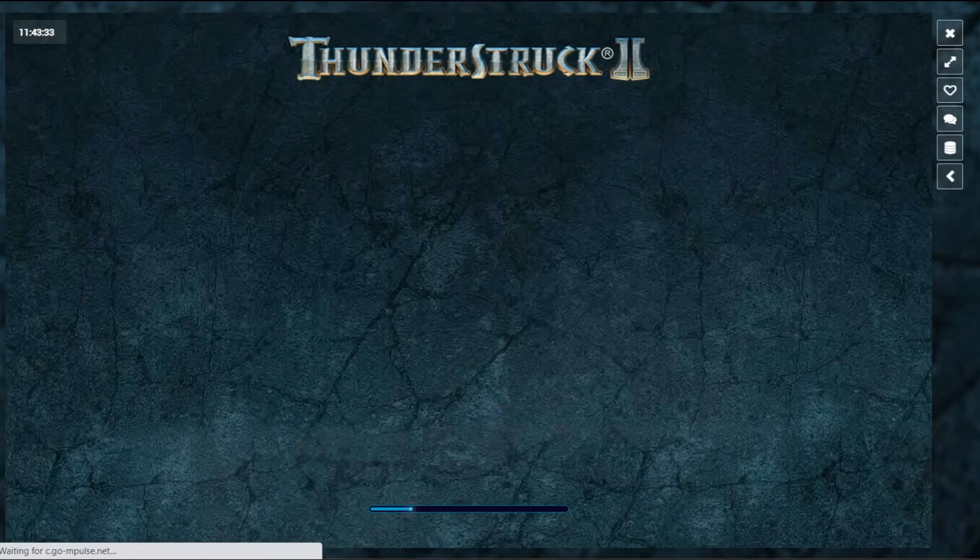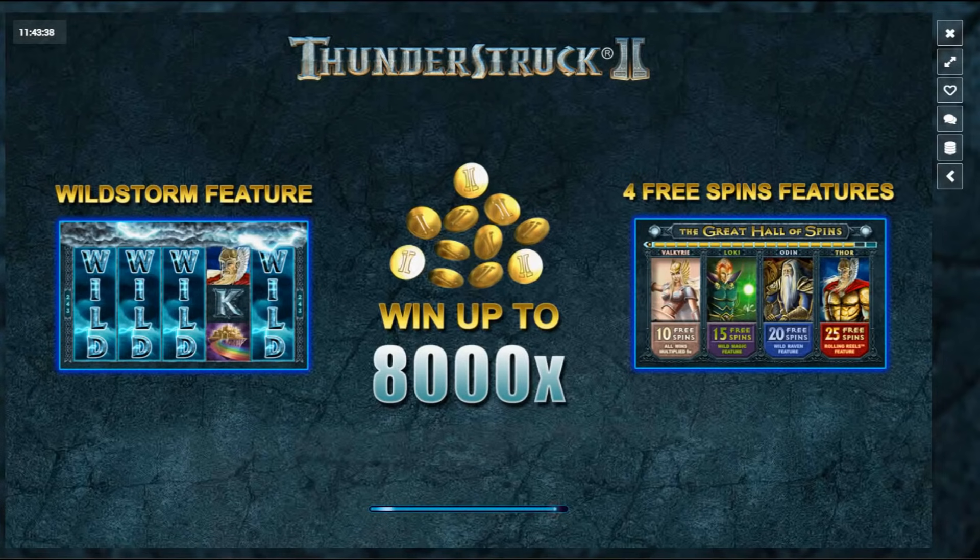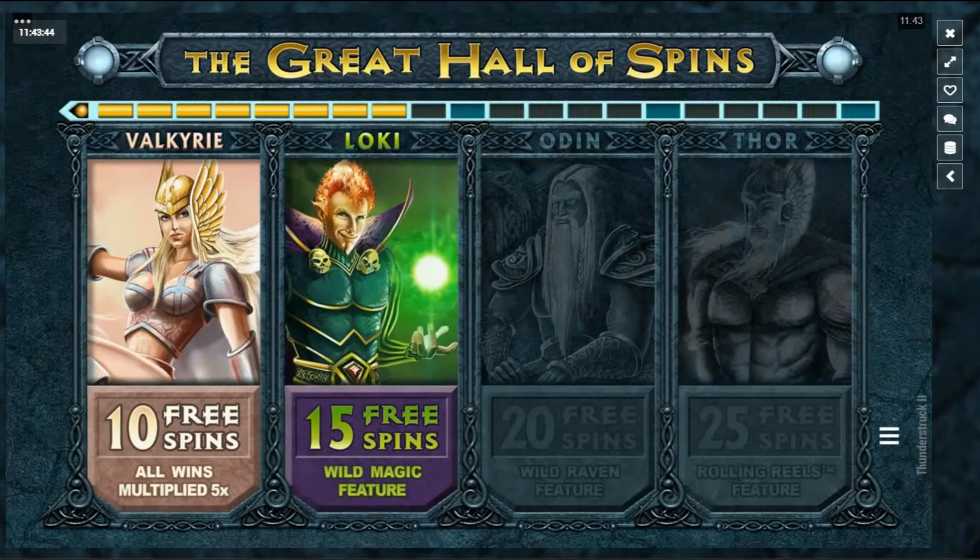Thunderstruck 2 up next — a bit of Microgaming. I don't play too much Microgaming to be honest. I love that game Bar Bar Black Sheep. I'll go with Loki here. I like that game Emoto Coins — I think that's a pretty sick game as well, especially if you can get the decent wilds set up.